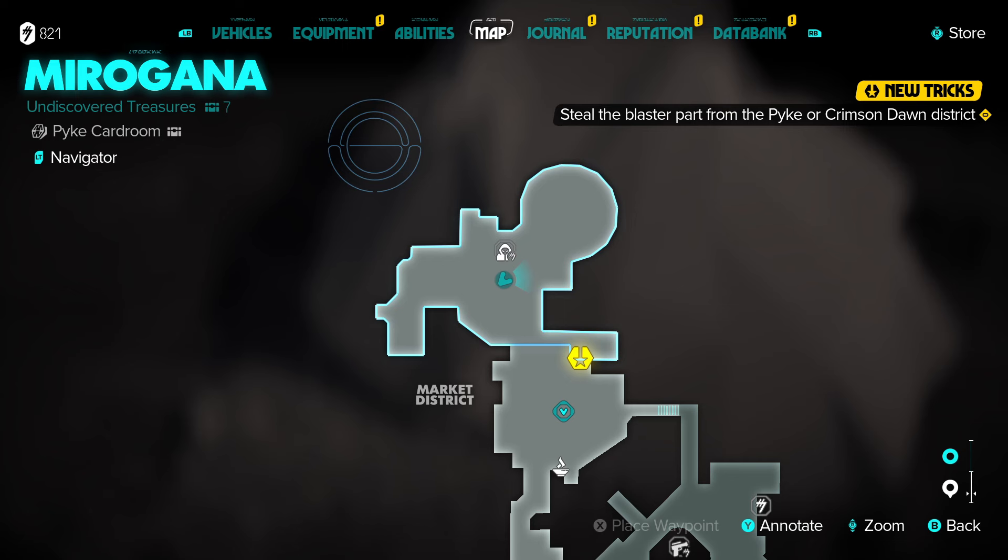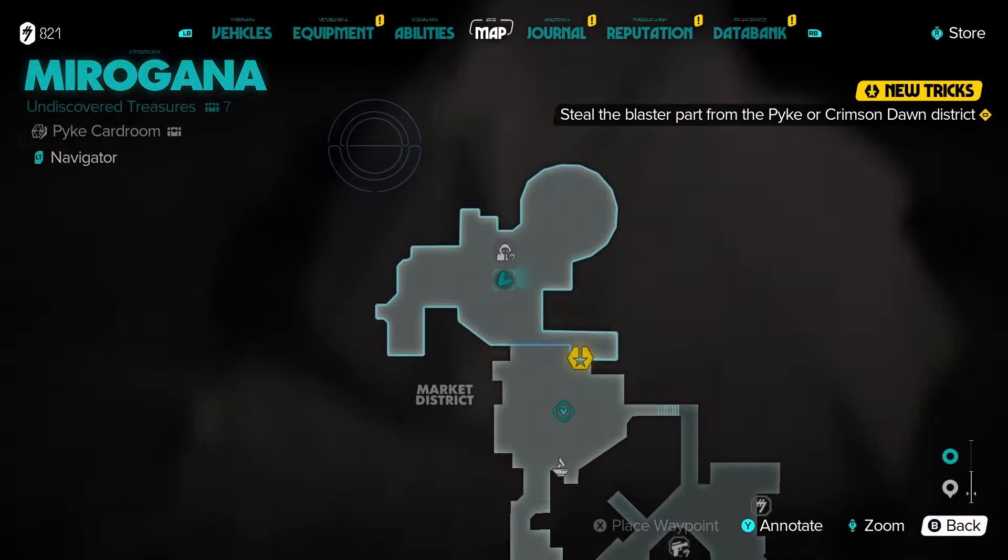Hello Outlaws, I'm going to show you how to steal the blaster part from the Crimson Dawn District for the quest New Tricks. If this video helps you, please like it, leave a silly comment for the algorithm, and don't subscribe to me.